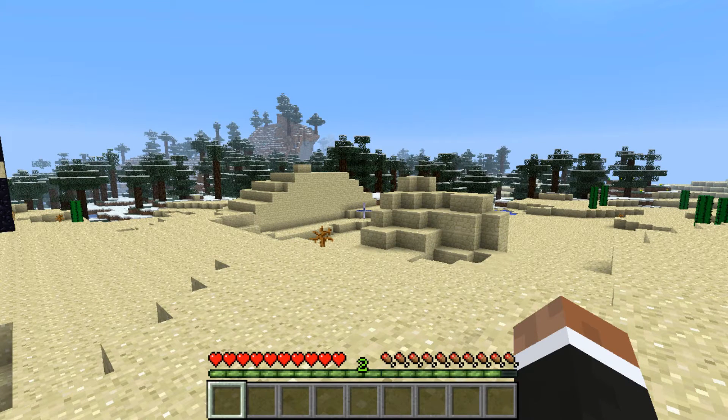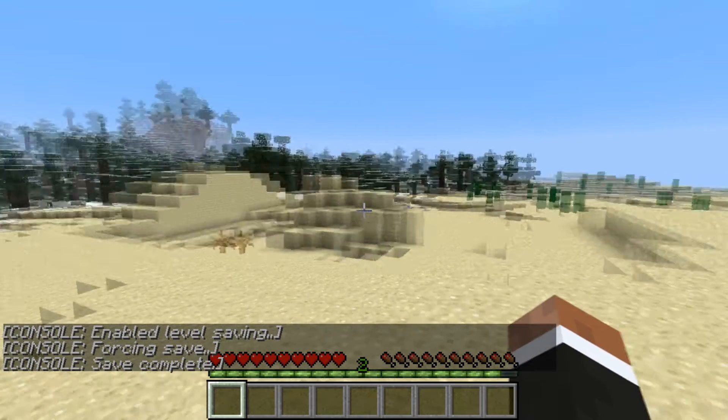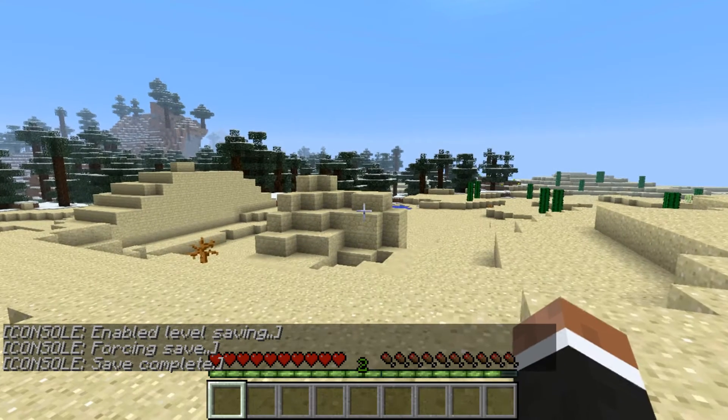Hello, today I'm going to show you how to give fly mode to non-creative players on your server. All you need for this is the Essentials plugin — link will be in the description.